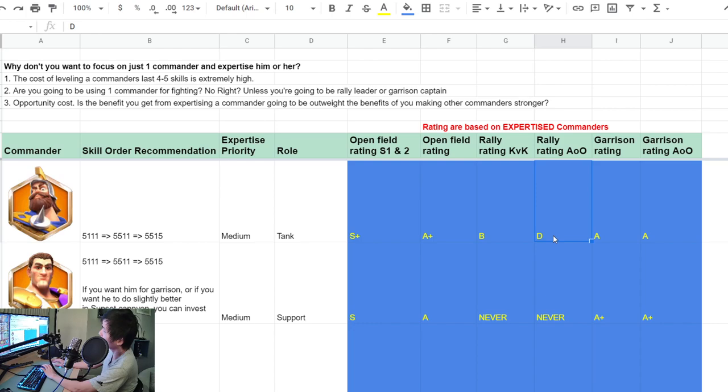Garrison rating for KVK is definitely an A. Charlemagne and YSG do extremely well together in seasons one and two. In later KVK seasons three and four, you can use Charlemagne with Constantine, or Charlemagne with YSG still works very well — as long as you get enough reinforcement. Garrison rating in Ark of Osiris is also A or A-minus — not as effective as some other commanders, but definitely usable and viable, especially if your alliance doesn't have very strong garrison commanders.